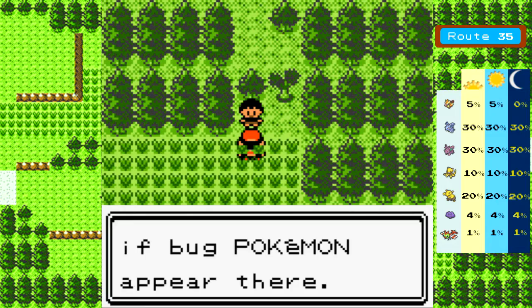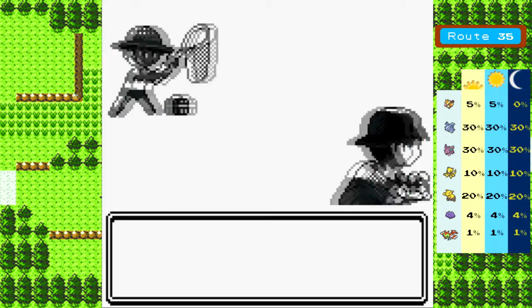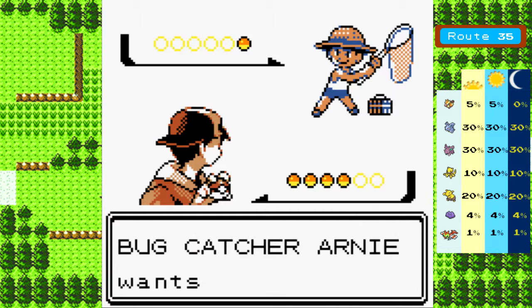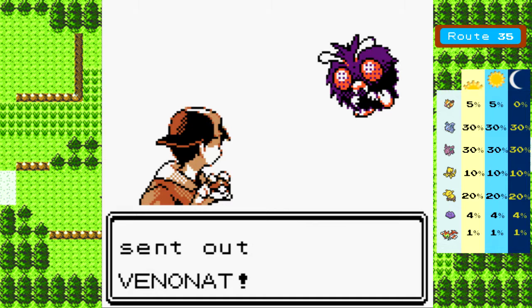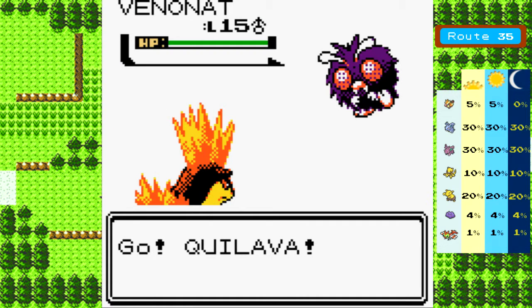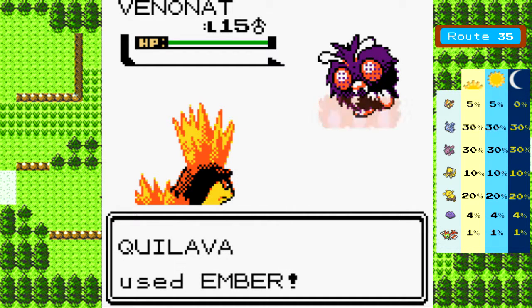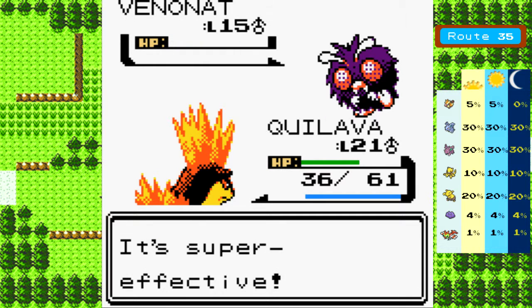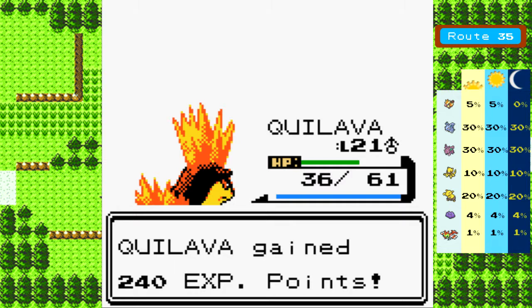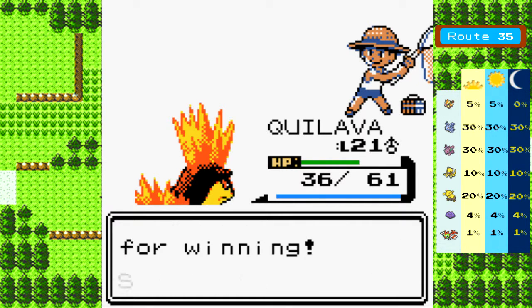I'll go anywhere if Bug Pokemon appear there. Bug Catcher has one Pokemon - it'll be Venonat. Pretty much know this game on the back of my hand. Lucky for us, we have Cyndaquil at the front of the party, so let's go ahead and use Ember and kill this thing. Shouldn't survive - it's super effective. Oh, there we go. Goodbye. And Bug Catcher is dead.